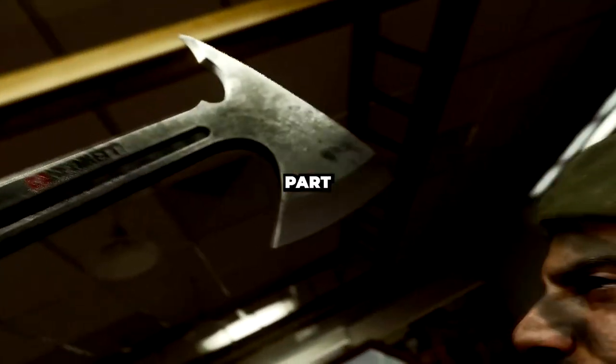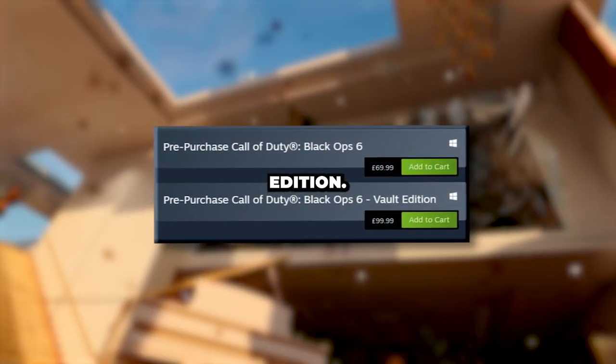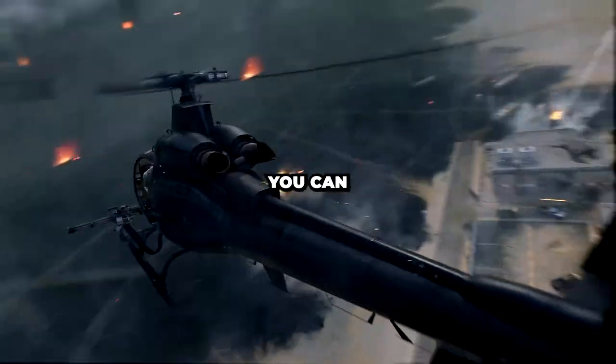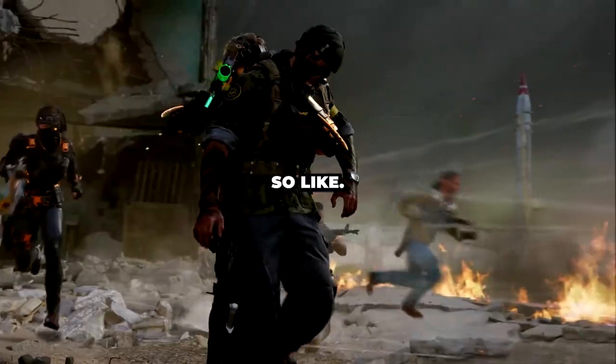To get the Early Access part of the beta, all you have to do is pre-order any of the digital versions of the game. You do not have to buy the Vault Edition — the standard £60-70 version of the game will grant you access to the beta, meaning you can check it out and, if you like it, pay the extra at a later date and upgrade to the Vault Edition.